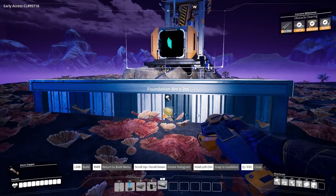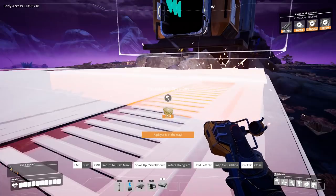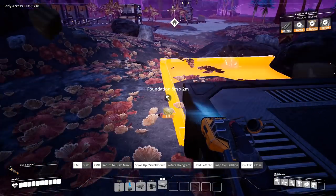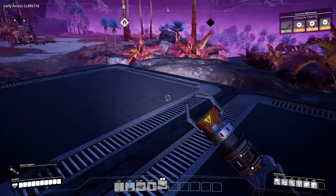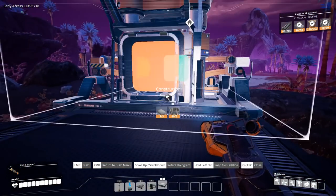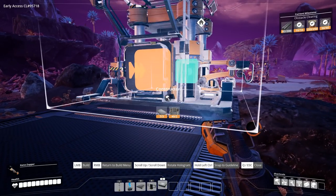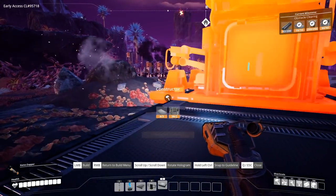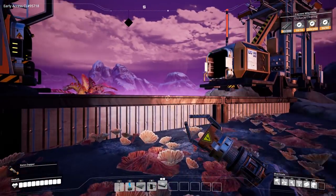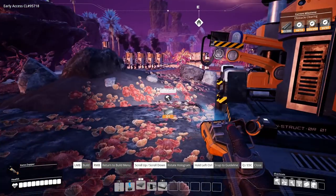I want to make sure I've got everything platformed nicely, but at the same note I'm not super sweating it right here. Let's go with something like that for the moment, and then that will allow us to throw down a constructor — pop that bad boy right there. That's actually way too much of a gap, but whatever, it'll work.